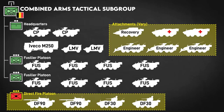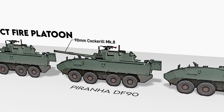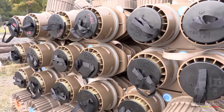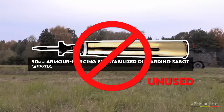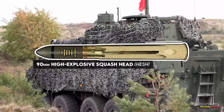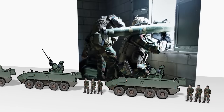Standard practice is to trade one of the Fusilier platoons for a direct fire platoon from the battalion's support company. These platoons consist of two DF-90 assault guns — Piranhas with a Cockerell 90mm turret — and two DF-30 infantry fighting vehicles with Elbit 30mm and 7.62 remote weapon stations. Although some sources list them as recon vehicles, their true role is as direct fire support for infantry. The DF-30 also carries three passengers, used to deploy Spike anti-tank guided missile teams with a range of 4km. This is the infantry battalion's actual anti-tank capability.